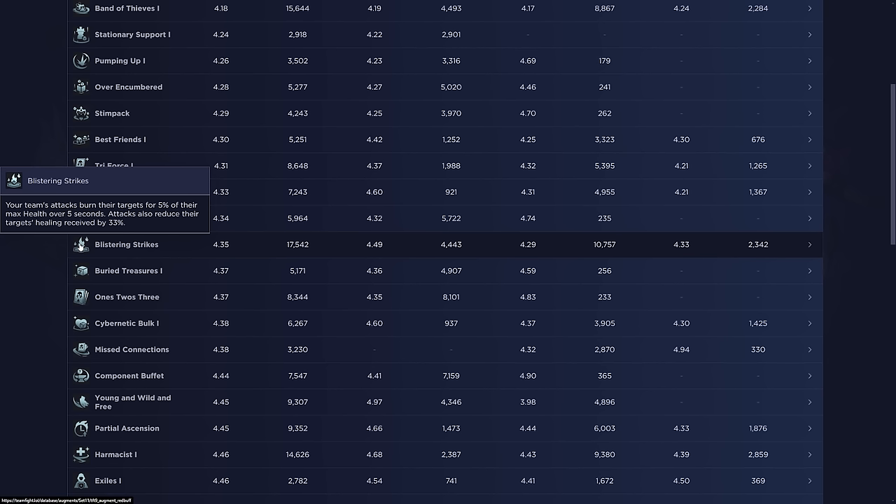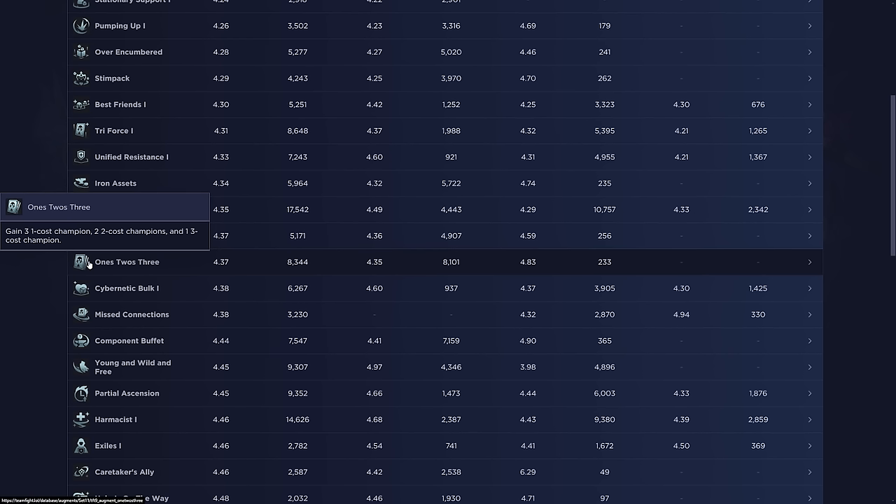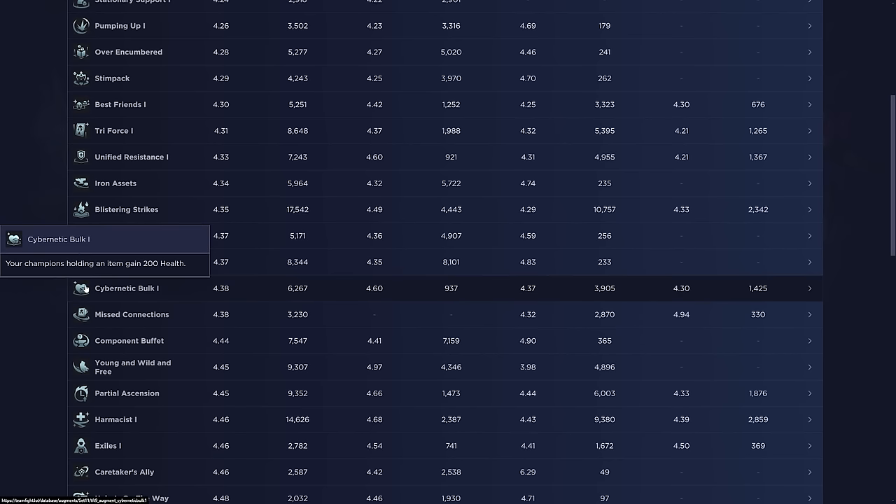Blistering Strikes: only take this if you don't have items like Morello, Nami Cannon, Sunfire Cape, or Red Buff — some carries automatically apply a wound effect anyway. Buried Treasures is a pretty decent delay augment for lose streaking early. One-Two-Threes gives you essentially 10 gold if you don't want any of the units — great for getting fortune units you're missing, completing one-cost pairs, or giving direction: hit the fortune units and play them, or sell everything and lose streak into stabilizing later.